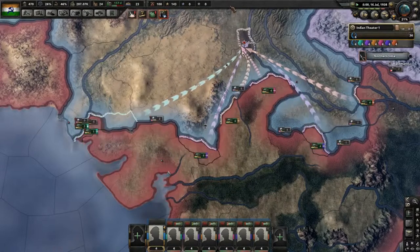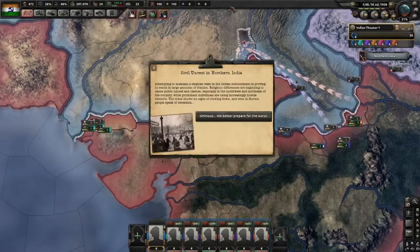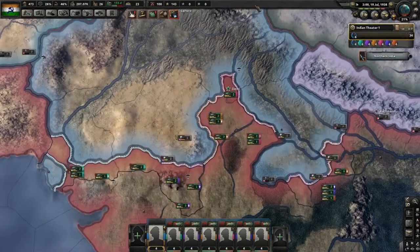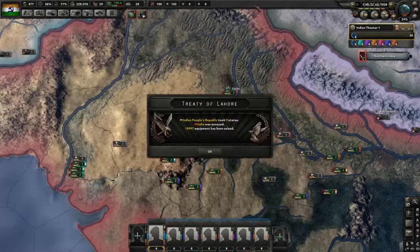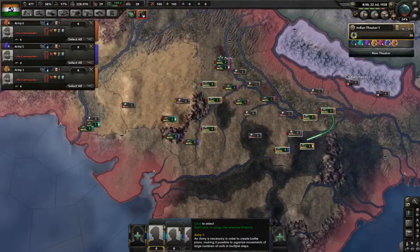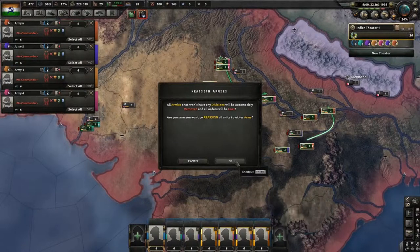There go the units, and now they're deploying - moving around, capturing territory. There goes Delhi. And that's it - war is over. You'll see a lot of the equipment we had created is going to be returned to us there, which is excellent. We're going to now take these units and pile them right back into one gigantic setup. These four we're going to make into one army and then these two we're actually going to leave just like this.